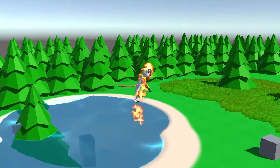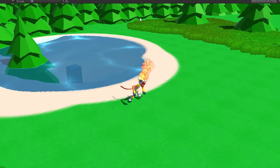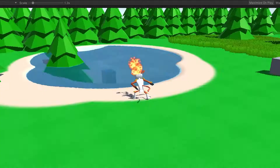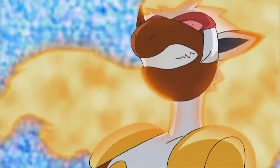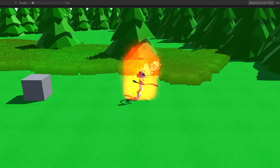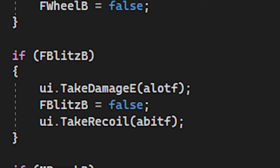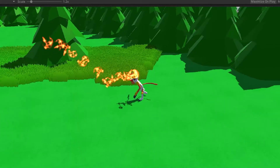Mach Punch was easy — just a white punch and done. Now Flare Blitz was a bit more technical, because it does some Super Saiyan-looking things. So I copied the anime as much as possible. It's a hard-hitting move, so I added recoil, and it's harder to hit your target — so quite risky to be honest. And now Infernape was done.